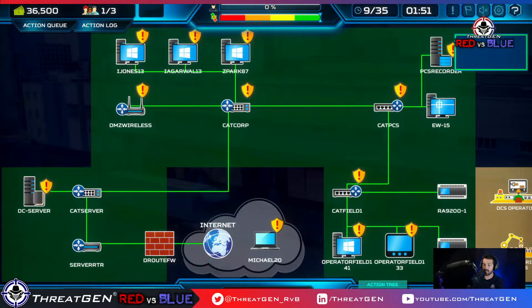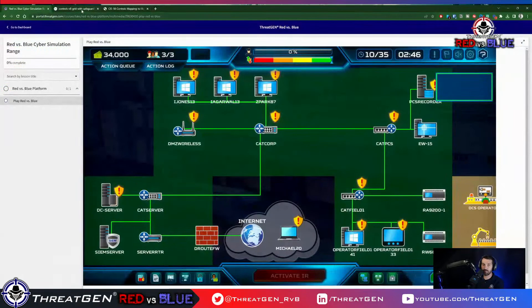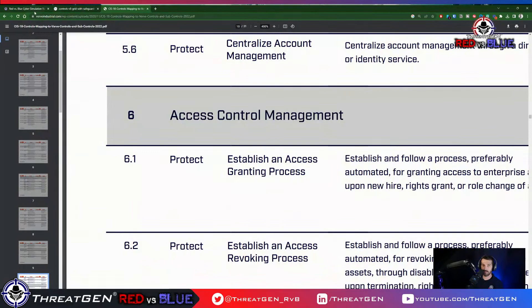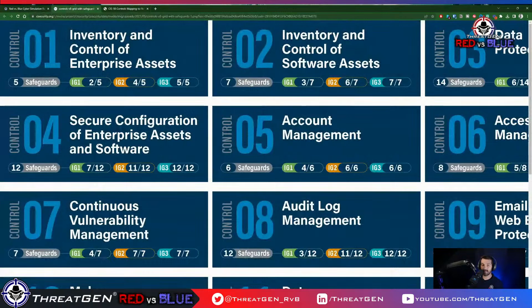Brandon Pool asks if we're implementing based off the IG groups. I forgot about this — within the controls there are safeguards. For control 6 there are 8 safeguards, like 6.1 through 6.8. Within those there are IG levels — essentially maturity levels. For IG1 you do maybe 2 of 5 safeguards; IG2 you do 4; IG3 you typically do all safeguards. This allows you to approach CIS18 in a staged fashion — you don't need to implement all safeguards before moving on.